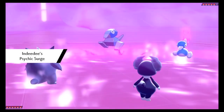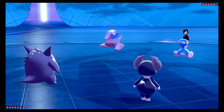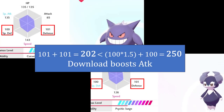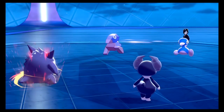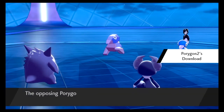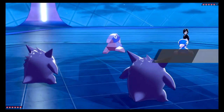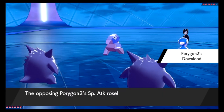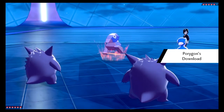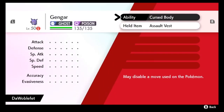Download only considers the Pokémon's raw defense and special defense stats, and stat change multipliers from minus 6 to plus 6 in its calculations. For example, consider this Gengar and Indeedee. Both have 101 defense and 100 special defense, so ordinarily Download would give a special attack boost. Thanks to Psychic Seed, however, Gengar gains additional special defense, so Download now only gives an attack boost. Only minus 6 to plus 6 boosts are considered, in addition to the Pokémon's raw defense and special defense stat. If I add another Gengar with 101 defense and 100 special defense but give it Assault Vest, Porygon-2 will get a special attack boost, because Assault Vest isn't factored in for Download.